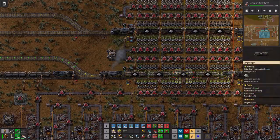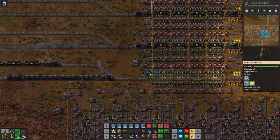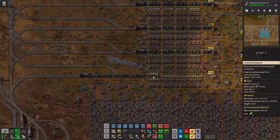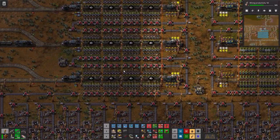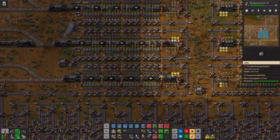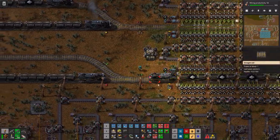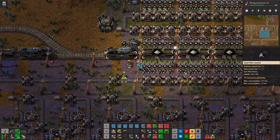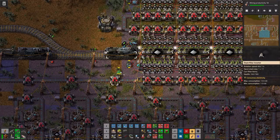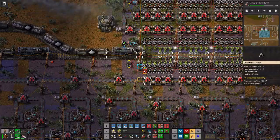That's something like 20 belts of throughput over something that would take a much larger footprint to get just 12 belts. You can also see that these inserters aren't touching where the belts are — they're offset by one — but they're in a good spot where they can still reach into the cars.